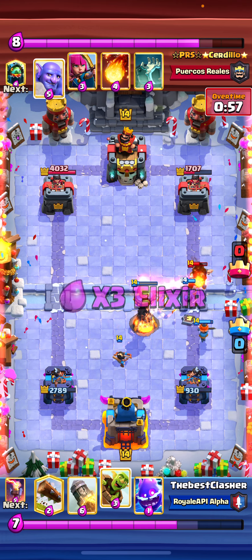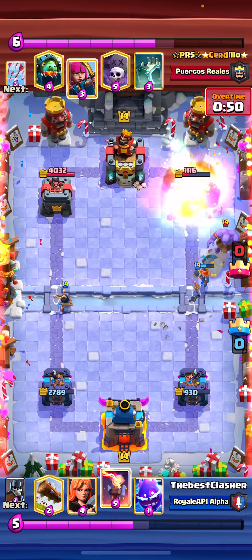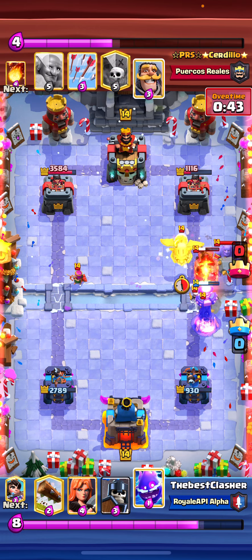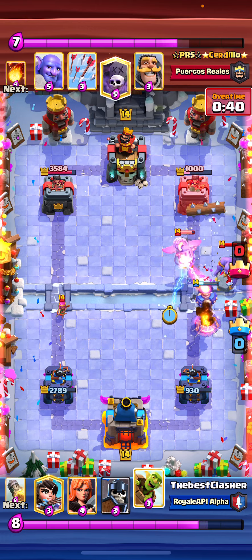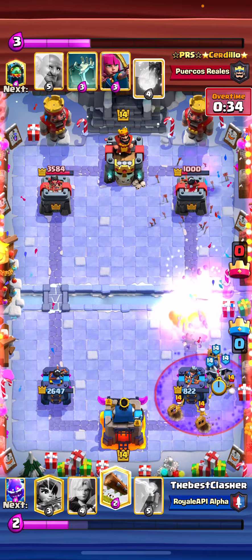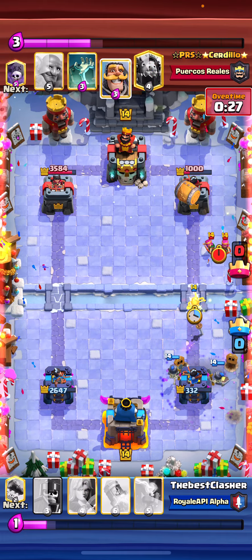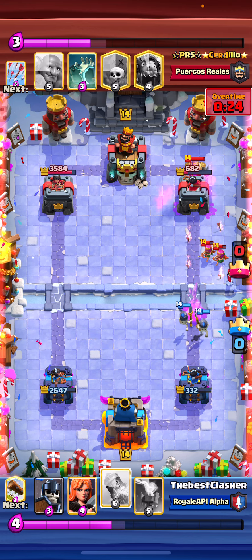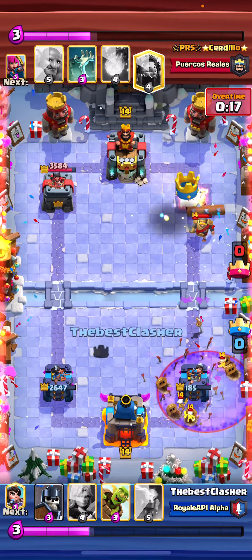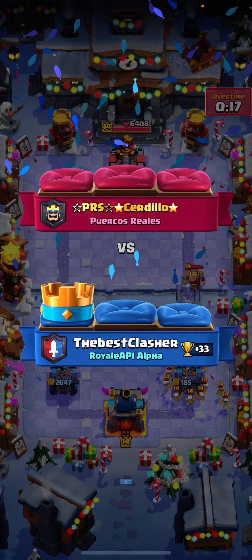I go for princess to try to bait out his spell, then goblin barrel plus rocket to make sure he doesn't play his archers — forcing out a fireball from his hand. I try to kill the inferno dragon but it's not going to work out. I go for goblin barrel to create more pressure and a nice rocket. My guards just get a lot of value, and since he uses his spell I go in super aggressive — he's low on elixir. The tower is down to rocket plus log range. Rocket comes down, log, and look at that — GG, we win the game.